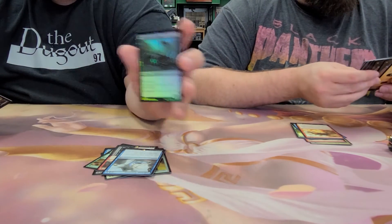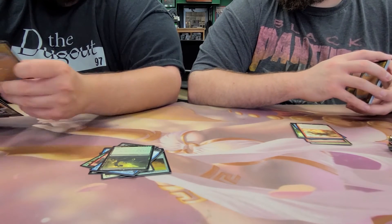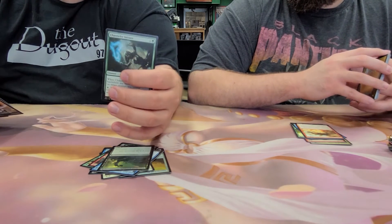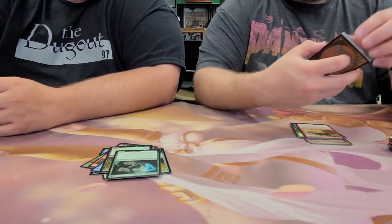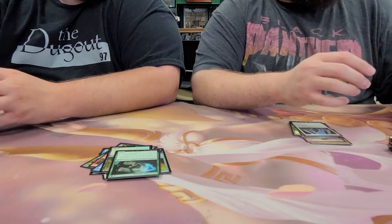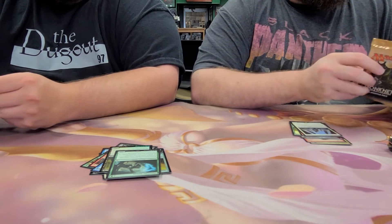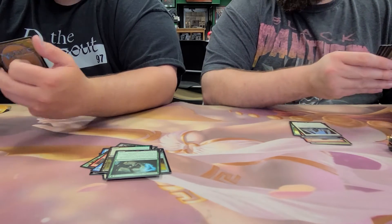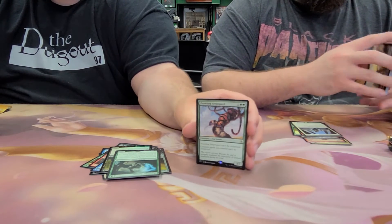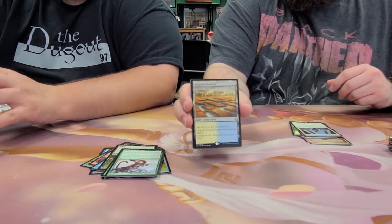We got a foil Wasteland Scorpion and Channeling. Glory-Bound Initiate. I like this card — great EDH card. Crown of Providence. Irrigated Farmland.